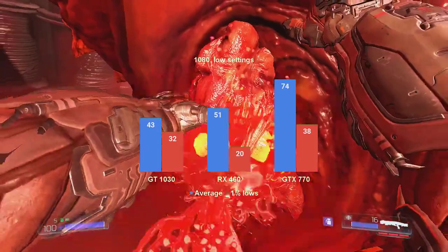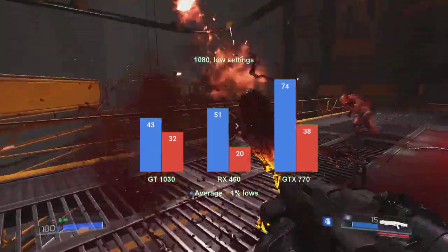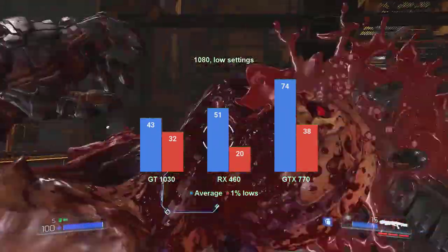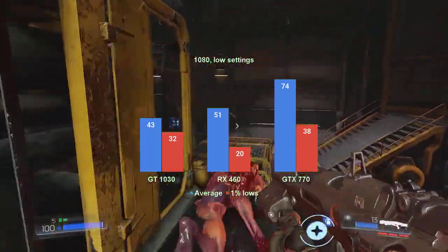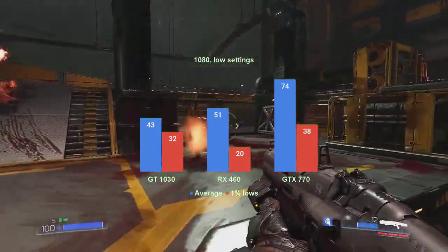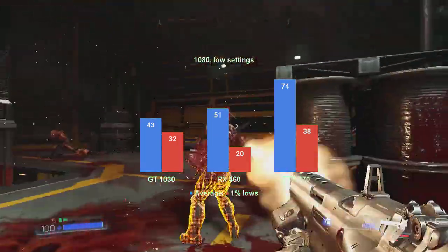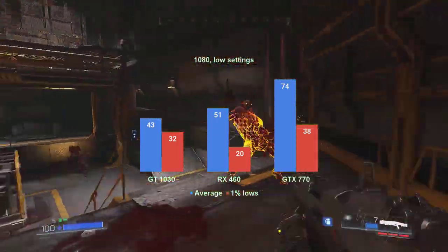We'll start with 1080p results, and straight off the bat, the GTX 770 takes the lead with 74FPS on average and 38FPS for the 1% lows. This is actually okay for the single player game. During the initial fight against the Imps, I didn't recall the 1% lows being a problem. The slowest of the cards turns out to be the GT 1030, with 43FPS for the average and 32FPS for the 1% lows.